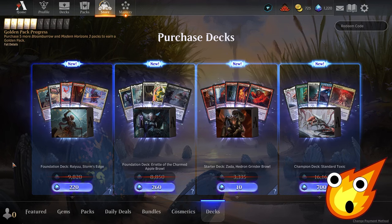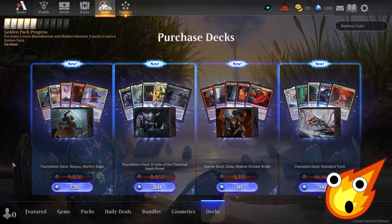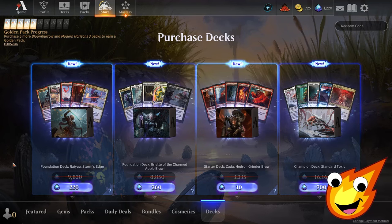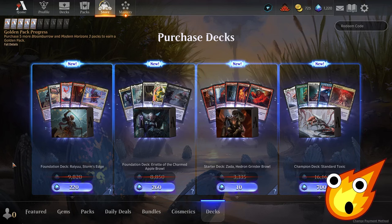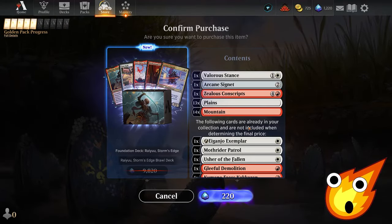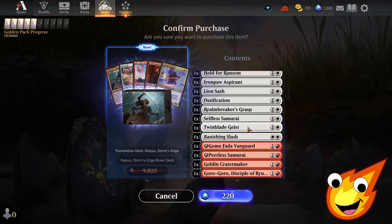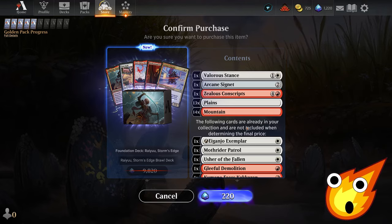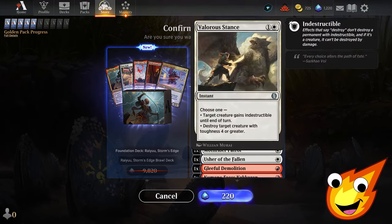Keep in mind that if you already own any of the cards for these pre-cons, the actual price of the deck gets reduced — it's scaled appropriately, so you don't have to worry about duplicates. This means you can get a much cheaper deck that almost has everything you need right from the get-go. You can even see before purchasing exactly what you're missing versus what you already own in your collection.